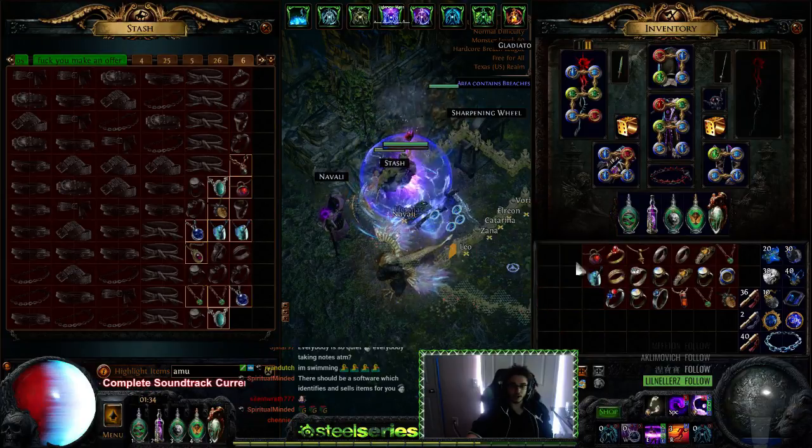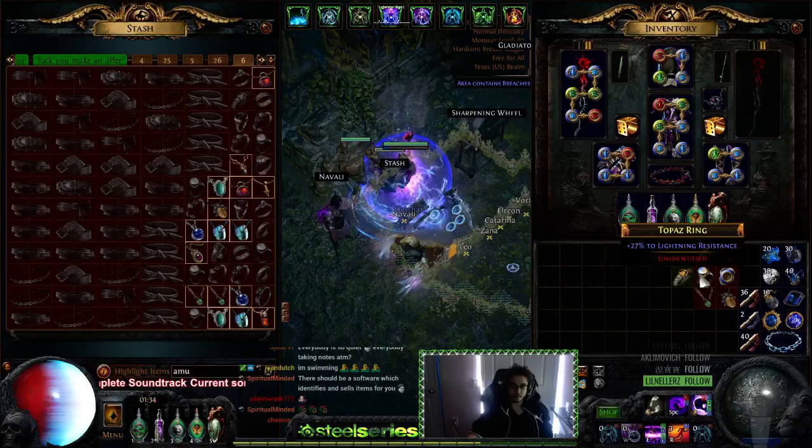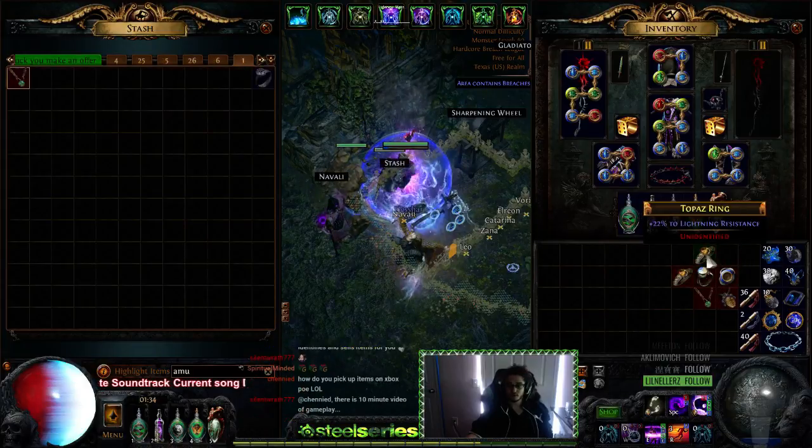By mapping tab I just mean this one because it's basically my mapping tab. I would personally highly recommend getting a quad tab for this, because it just makes it a lot easier to sort through all of the items.